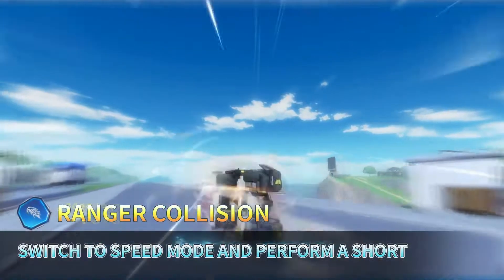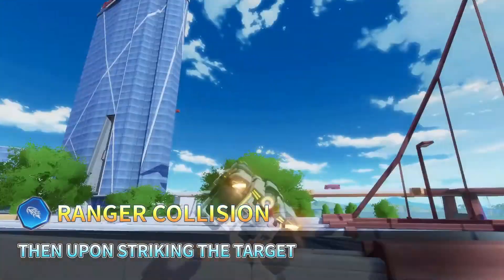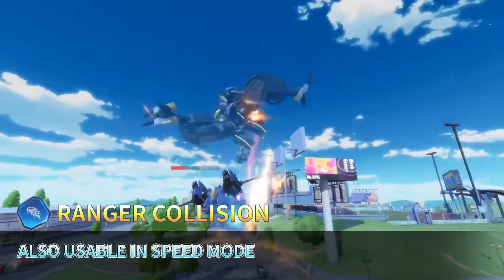Ranger Collision: Switch to speed mode and perform a short, high-speed charge. Then, upon striking the target, quickly switch back to battle mode. Also usable in speed mode.